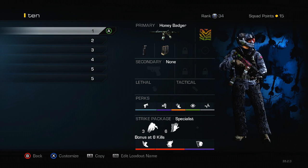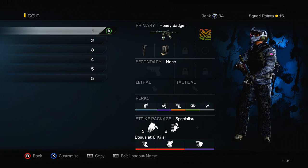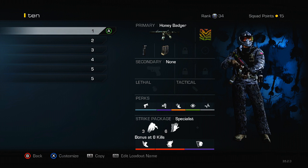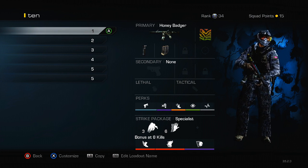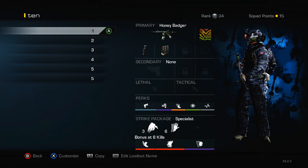For perks: Quick Draw, Dead Silence, Amplify, Focus, and Hard Line. You can swap Quick Draw out for Stalker, but personally I really enjoy being able to aim down sights quickly — it's what I'm accustomed to from years of playing Call of Duty with Sleight of Hand Pro. Dead Silence and Amplify work together because you can't really sound whore if you hear your own footsteps, and Amplify does reduce your own footsteps which helps prevent me from being sound whored. Focus really helps you win more gunfights because if you don't get the first shot and your sights go off, it's awful.